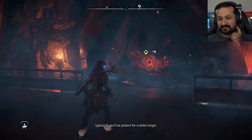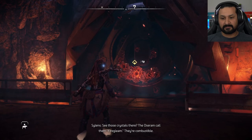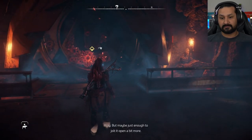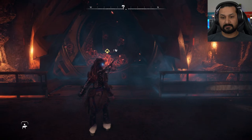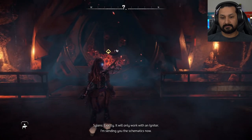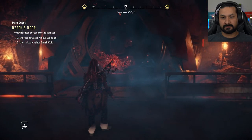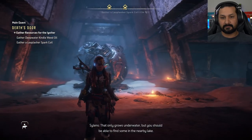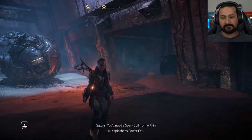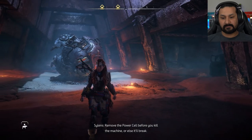If you'll be patient for a while longer — see those crystals there? The Oseram call them fire gleam. They're combustible, but not nearly powerful enough to blast through a door like that. Maybe just enough to jolt it open a bit more. Exactly. It will only work with an igniter. I'm sending you the schematics now. To build it you'll need some machine parts and the oil from a kindleweed plant.